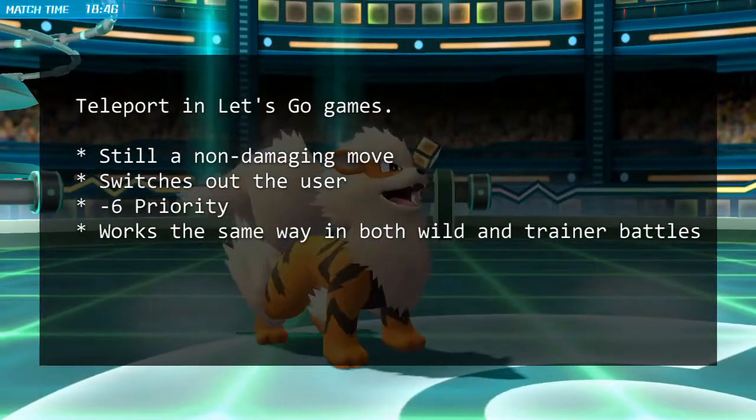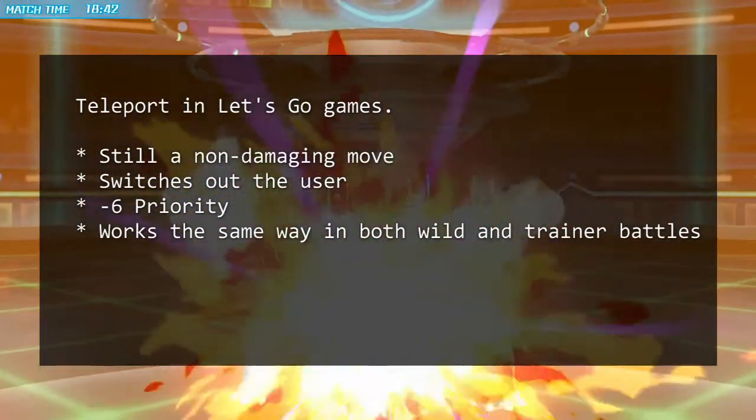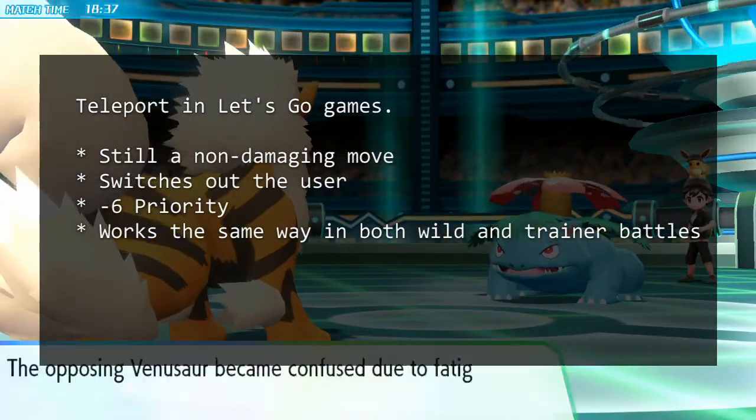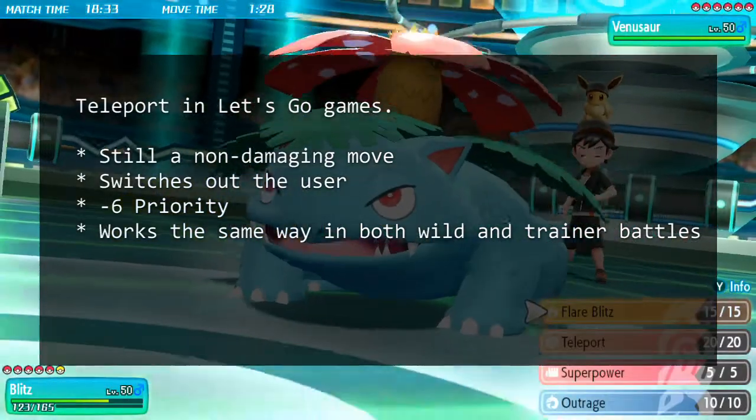First off, Teleport is still a non-damaging move, but this time it allows the user to switch out. I was slightly hyped by this because I thought this could be Alakazam's answer to Sucker Punch, but later I found out that Teleport is now negative 6 in priority.